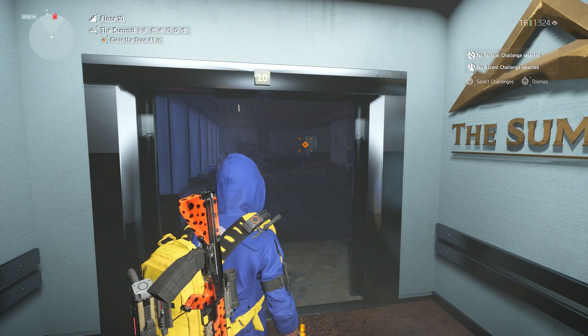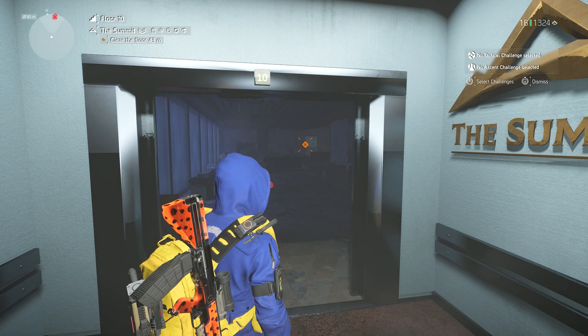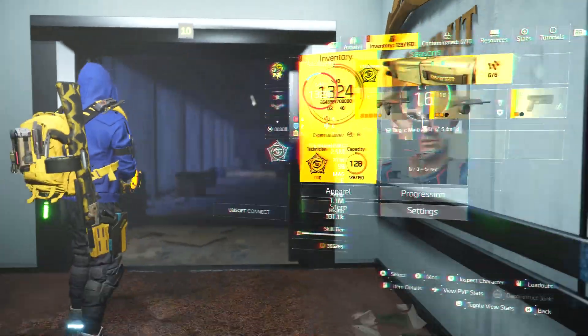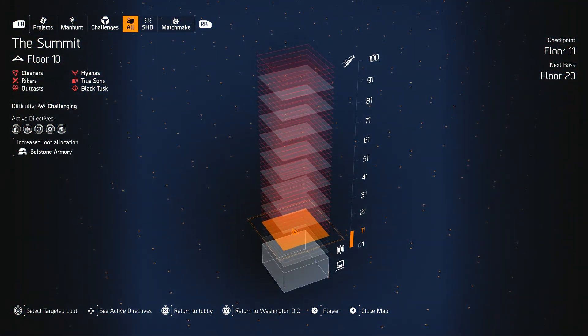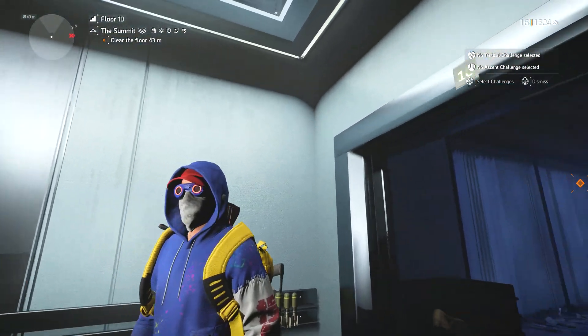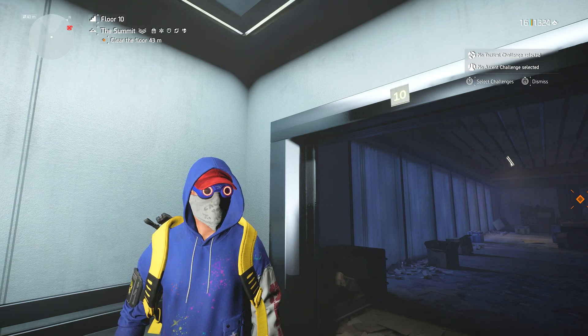To reiterate: it has to be this encounter. The easiest way is running levels one to nine on normal, breezing through quickly, then at level 10 if it's not this encounter, kill yourself and reroll until it comes up. Then run it on whatever difficulty suits you — heroic, challenging, or normal. I'd always recommend adding directives since the run is so quick they won't hinder you. With five directives that's an extra 125% experience. Hopefully you enjoyed this — let me know in the comments. Until next time!